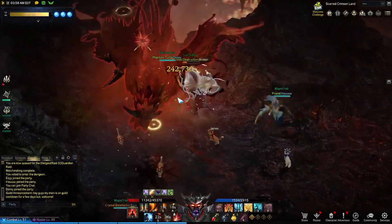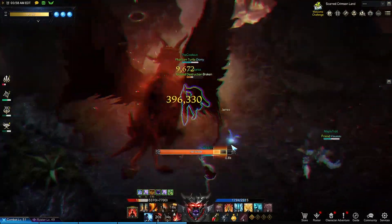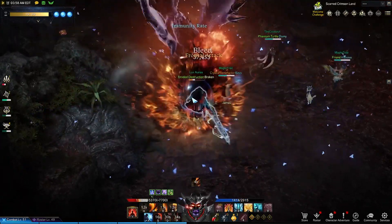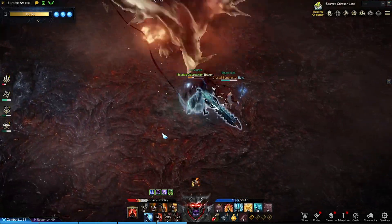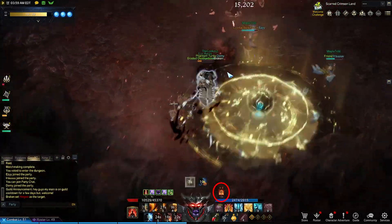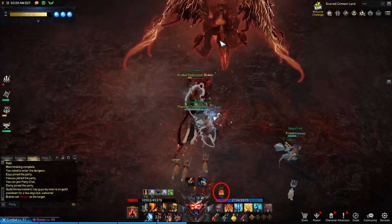Hey guys, Brake here. Today we're going to be talking about Hell Gaia. This boss is quick on its feet and can apply some pretty nasty damage over time burns, so I recommend you bring Panacea. The boss will apply debuffs on hit that burn you, and every time the debuff stacks, the burn gets stronger.